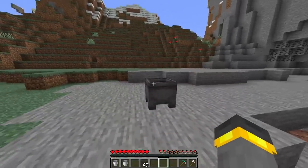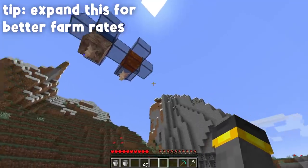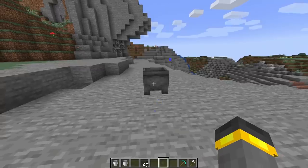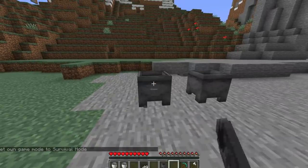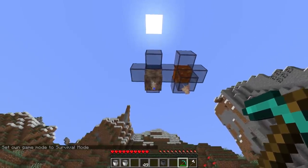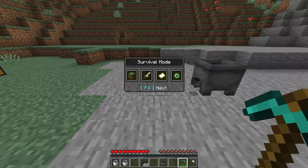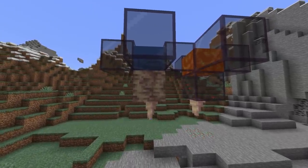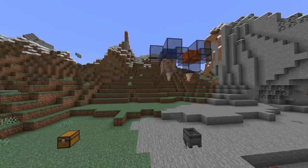Once the lava-side pointed dripstone starts dripping, it will slowly fill up the cauldron — at a rate of about one cauldron per day. For better rates, just repeat this setup multiple times. The water-side pointed dripstone is dripping water, but this isn't actually going to farm water efficiently — if you wanted a water farm, place another cauldron below it, but honestly it's a waste of time. Instead, this water-dripping dripstone is going to slowly grow more dripstone both upward and downward, as long as there's a solid open block below.